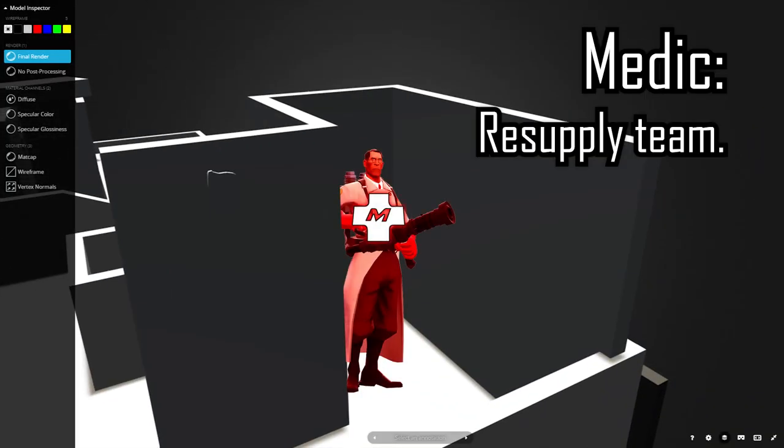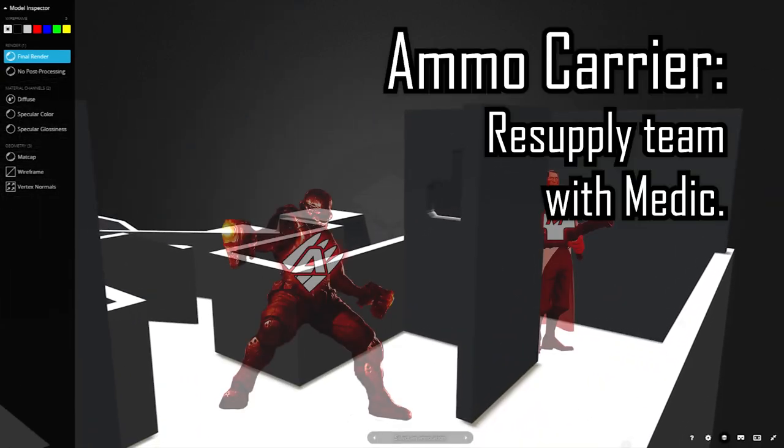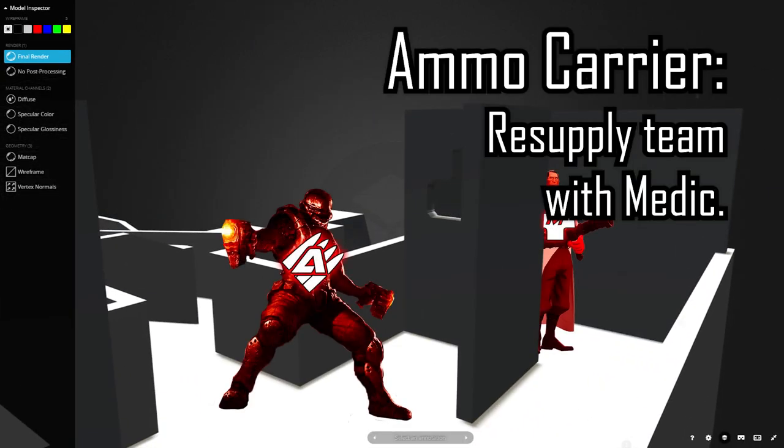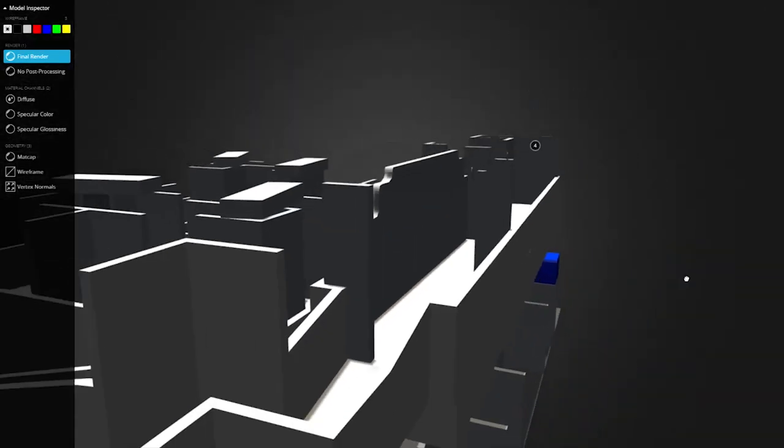The medic hides in a safe spot where they can resupply their team. They do not pop out or try to fight. The medic hides because they cannot gain lives back — it's imperative that they keep themselves out of danger. The ammo stays with the medic always and resupplies their team. They act as a last line of defense for the medic and stay with the medic so they can give doubles to their team.